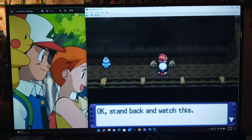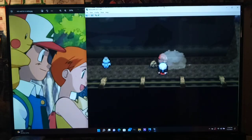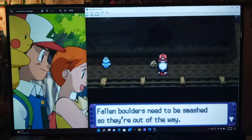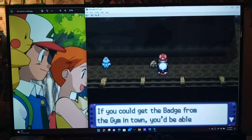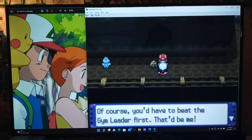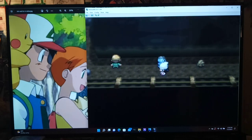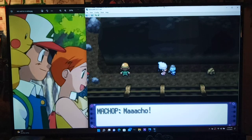Oh, it's the gym leader! He's demonstrating Rock Smash to clear boulders. He says: 'If you get the badge from the gym in this town — hint hint — you'd be able to do this too. Of course, you'd have to beat me, the gym leader, first.' And then he walks off. Good day! See ya!